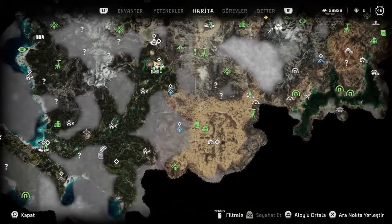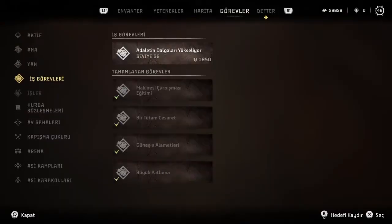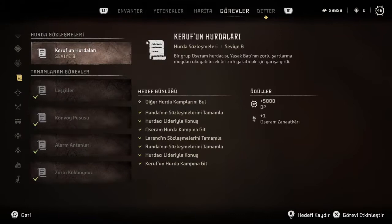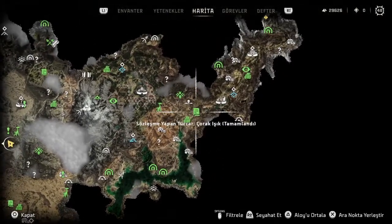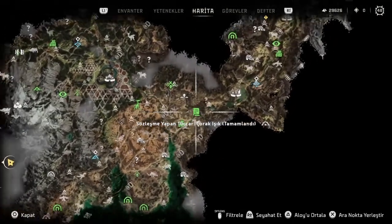Altıncısı hurda sözleşmelerinde elde ediliyor. Hurda sözleşmelerini bitirdiğimiz zaman - şu anda ekran sağında Oseram zanaatkarı yazıyor - o zırhı ödül olarak verecek.